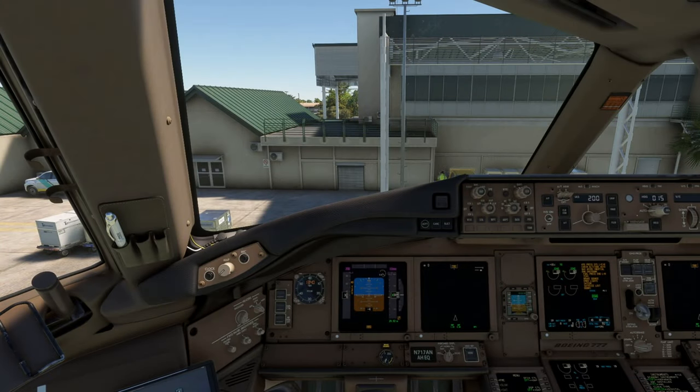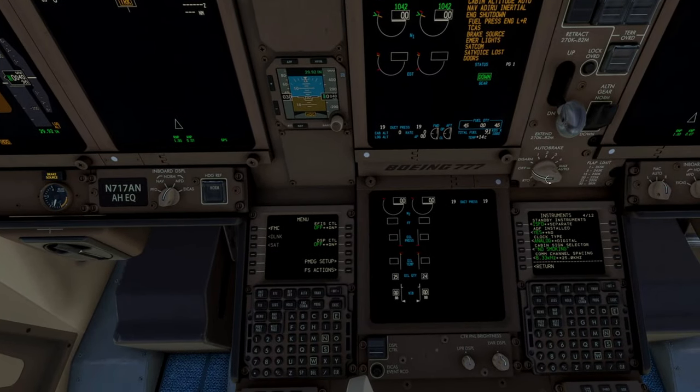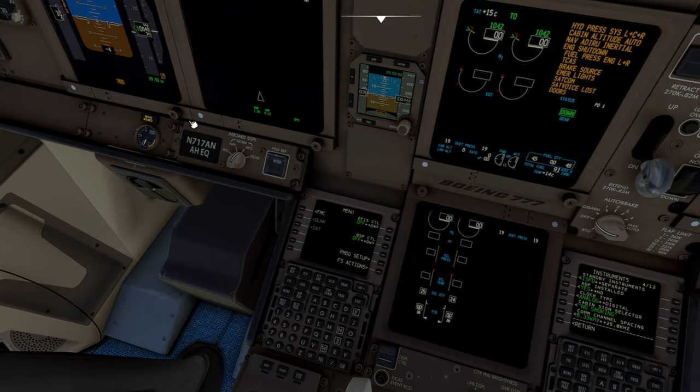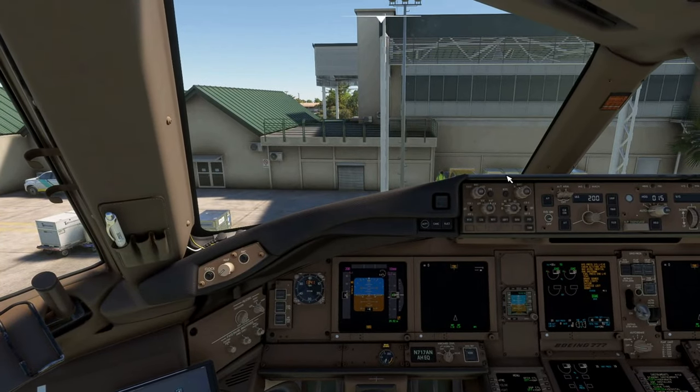Another feature which I find hasn't been used quite a lot is the FS Control, which is in the main menu display. What it does is allow you to change various values — for example, the altimeter here. You can actually change it if it has been filled, so at the moment when it's on and working, you can change the altimeter value.